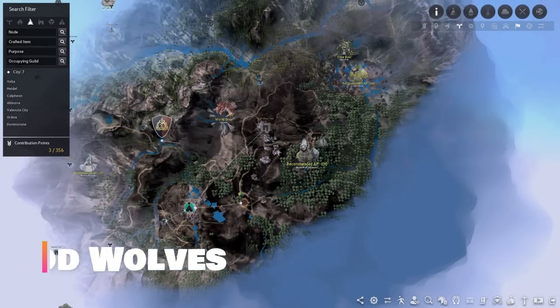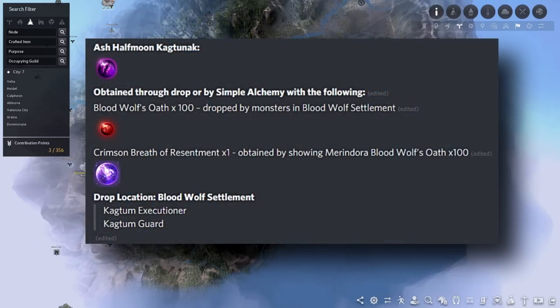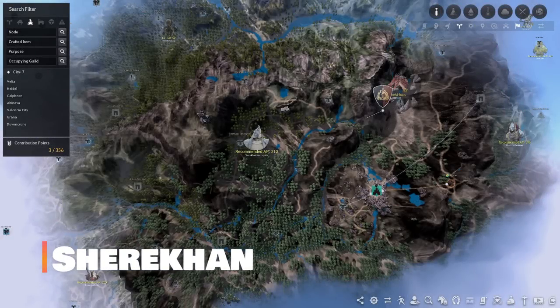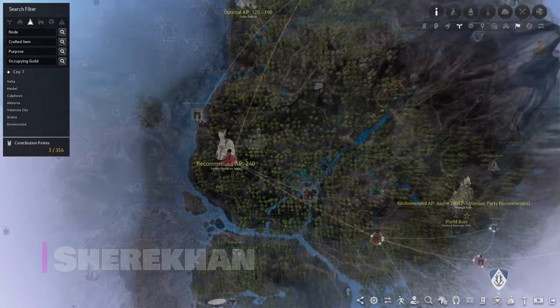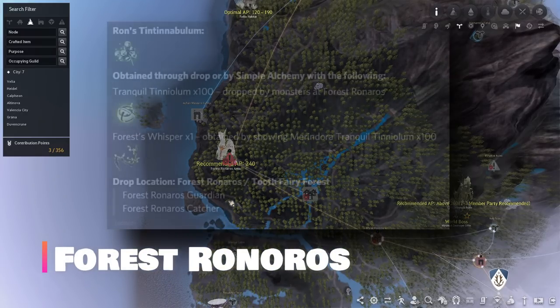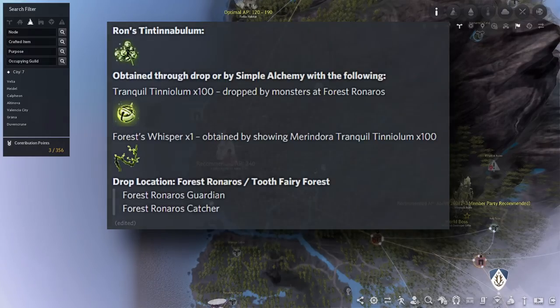For the infinite HP potion there are three rare drops from grind spots. The first is the Ash Halfmoon Kactanac from the Bloodwool Settlement — you can grind at Bloodwools as early as 190 AP comfortably. Next is the Sherekhan Panacea, dropped at the Sherekhan Necropolis, where you can grind as early as 200 to 210 AP. Finally there's Ron's Tintinnabulum, dropped by Forest Ronaros — while it says 240 AP recommended, I think you can grind here comfortably after 220 or 230 AP with the right PVE buffs.